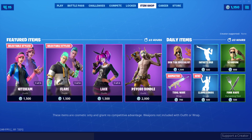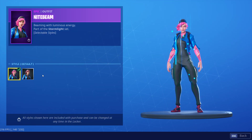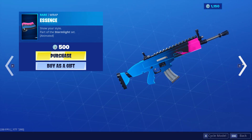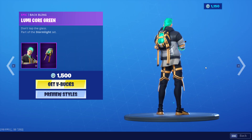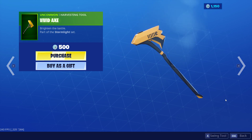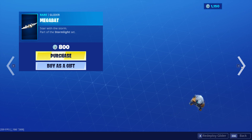Hopefully you get some more new stuff today. We got the Night Beam skin back, which has two different styles — pretty cool. The Splintered Light, Essence Wrap. We got Flare back with two different styles once again. Vivid Axe, Core Wrap — pretty nice. Megabat.